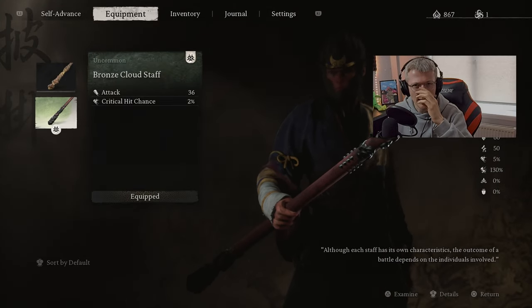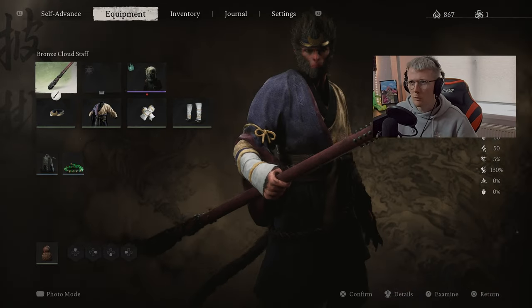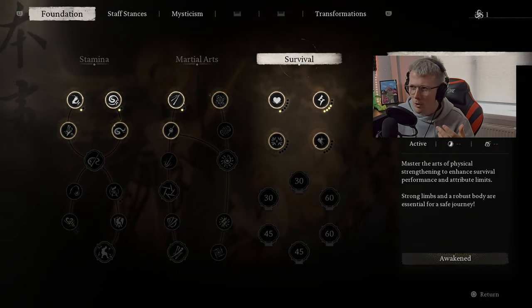We've got the Bronze Cloud Staff — I think that's from the Deluxe Edition. You can also use the Willowwood Staff if you want to.